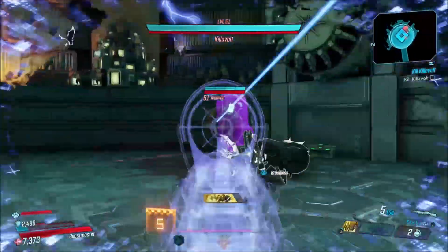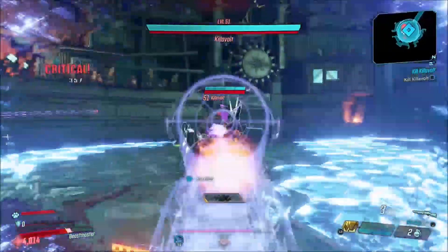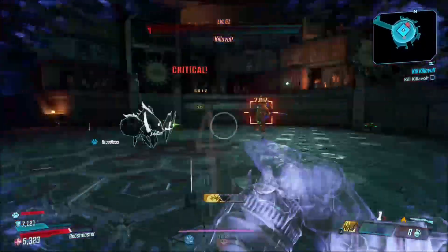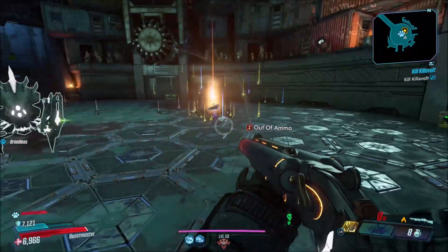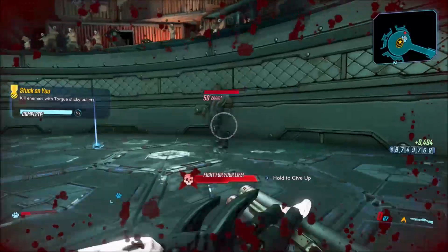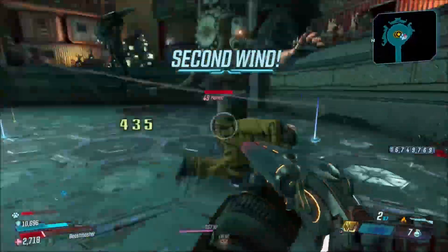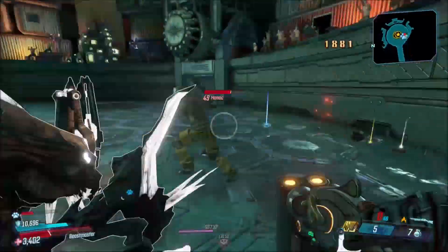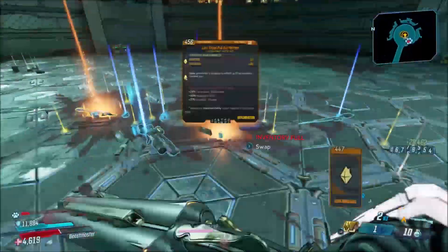It's not too hard of a fight — there was a bug when the game first came out that made this fight a little bit harder, but they fixed that so the fight's a lot easier now. You just want to kill him. I don't get it on the first kill, but I do show you guys a kill where I actually get it. You can just drop down and farm him for this gun since it has an increased chance to drop because of the event going on this week.